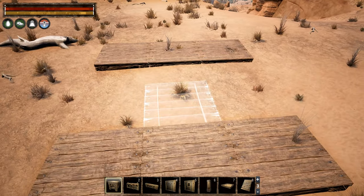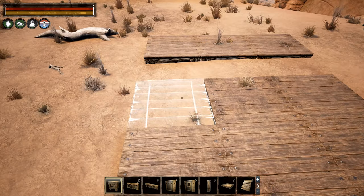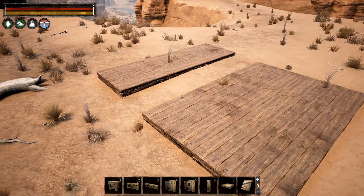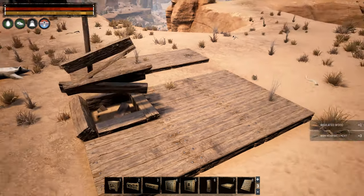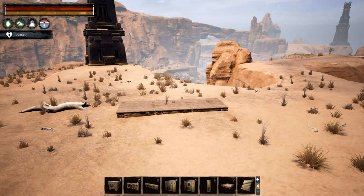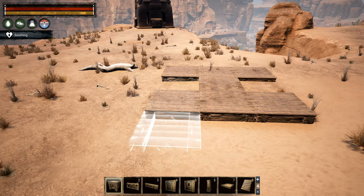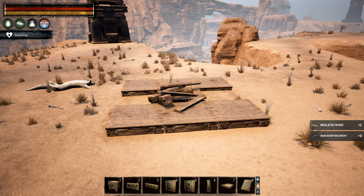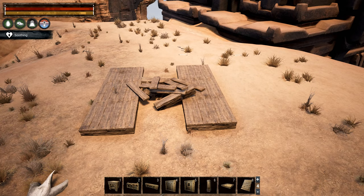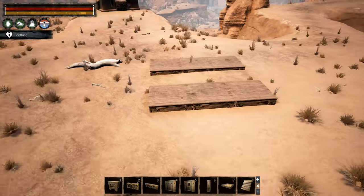We have a couple of options here. If we build as close as we can without snapping, you can then use that as a base to build further in — simple but maybe a bit fiddly. The easiest but least flexible option is to build a foundation next to your initial building, continue with another foundation, and then delete the foundation in between. That creates a perfectly aligned building but may be too perfect and doesn't allow for any height differences.